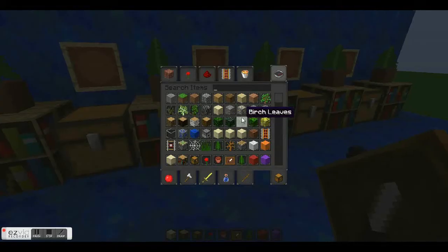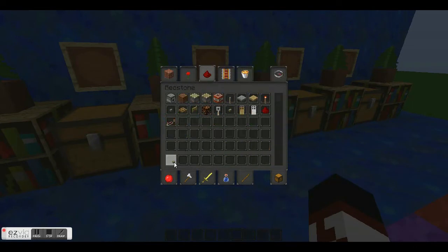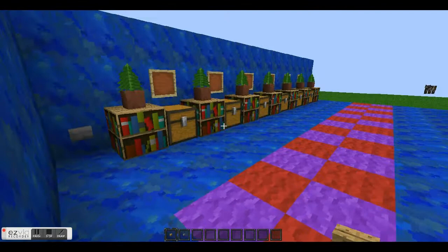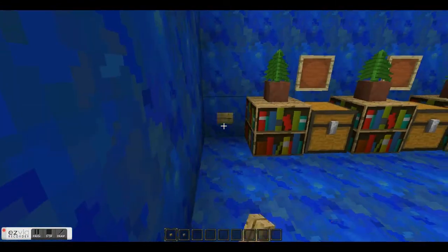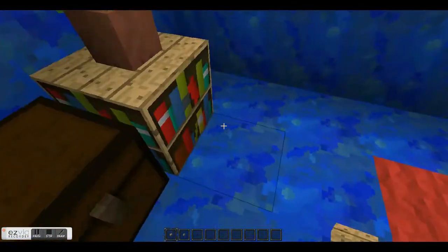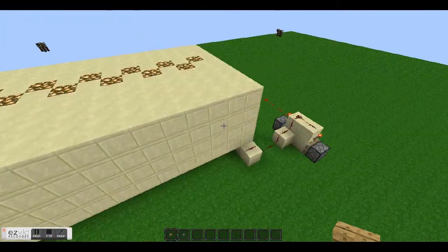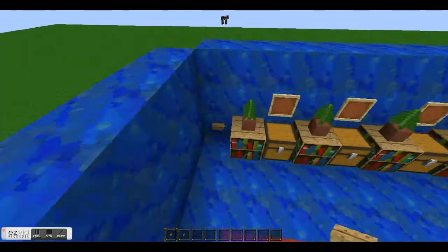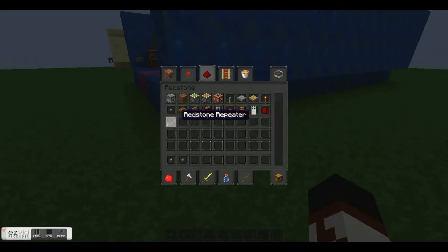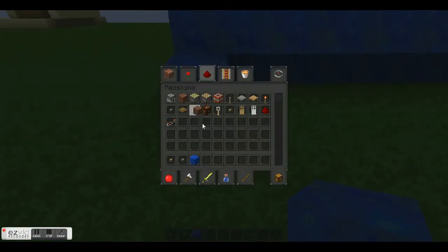For the redstone, you need your buttons. Let's get some buttons out. Whichever button blends better — I think the stone blends better, but I actually like the wood button better, so I'm going to use the wood button. You can hook up the redstone wiring to any of these buttons. You only need two sticky pistons for this, so I think that's reasonable.